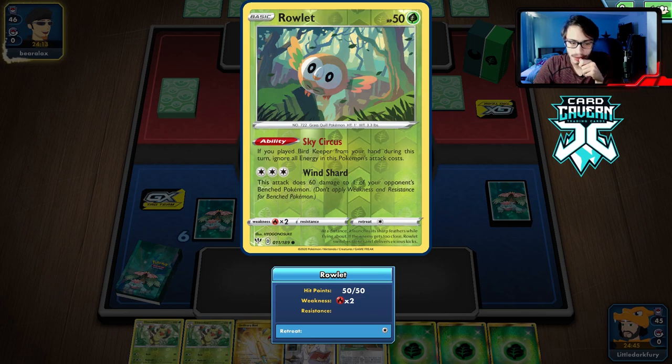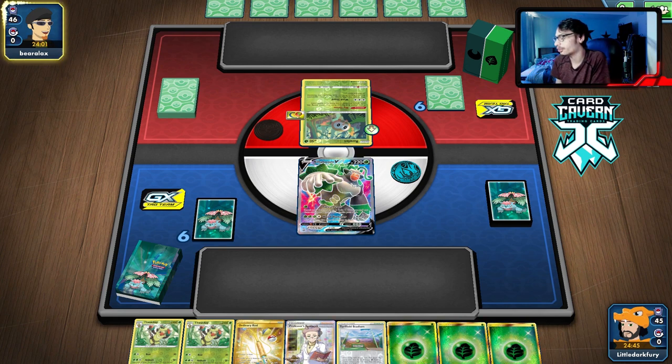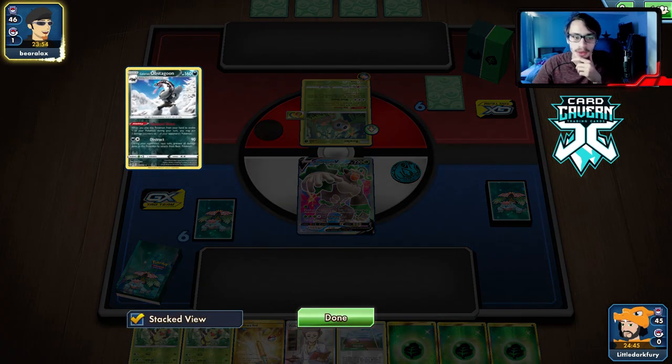They have Wondrous Labyrinth though, and this hand is so bad. We'll just have to Forest Feast and get two Grookeys down, playing it really slow. The game just decided to give me an awful starting hand. But we can do some cool things with Rillaboom and Zarude — using Zarude to heal Rillaboom to make it harder for them to deal with.